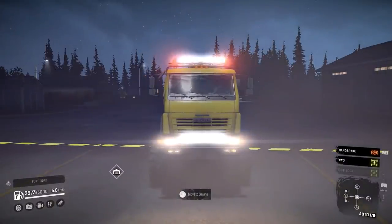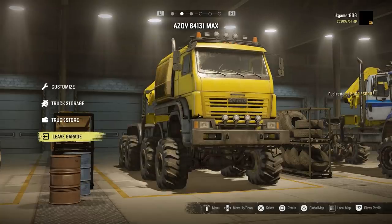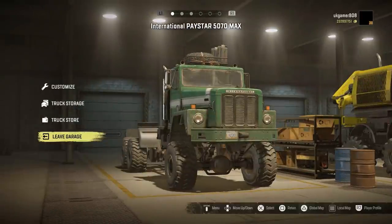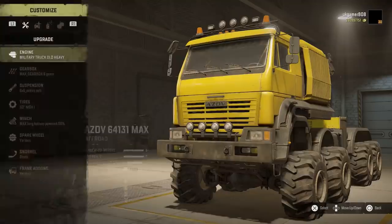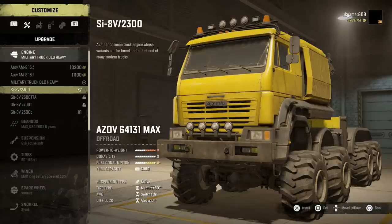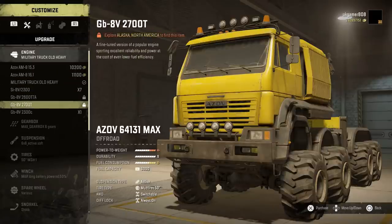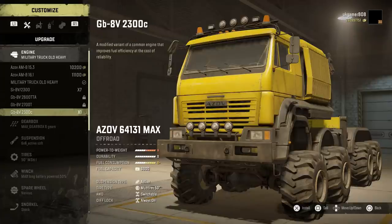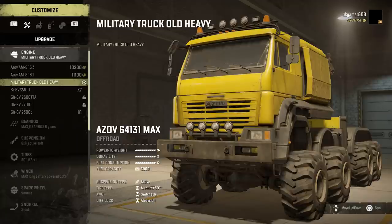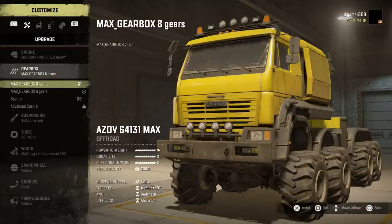Let's go into the garage and I'll show you what options are available. We've also got the Freightliner and the International Paystar Max in there as well. So engine-wise, these are the engine options available to us. You can see we have quite a few tweaked ones and then the standard ones, which I think have been tweaked as well. I haven't unlocked them yet, so we're using the big one — the military truck old heavy.